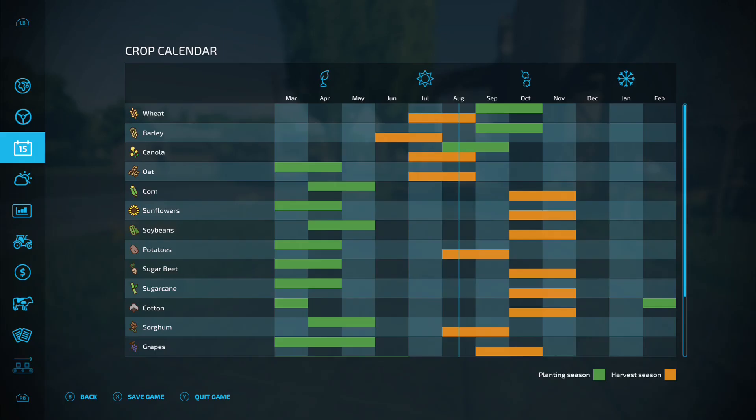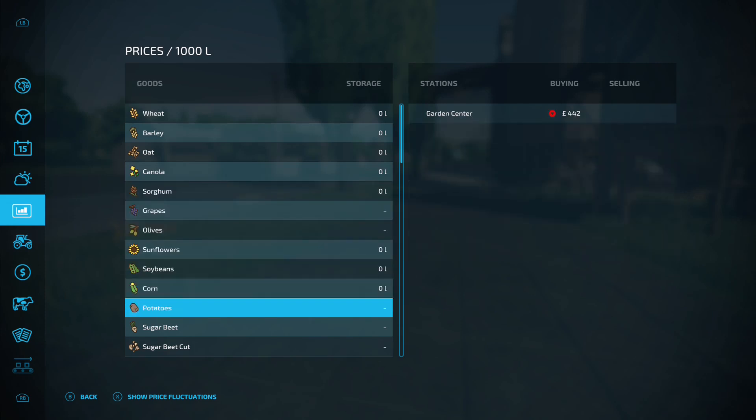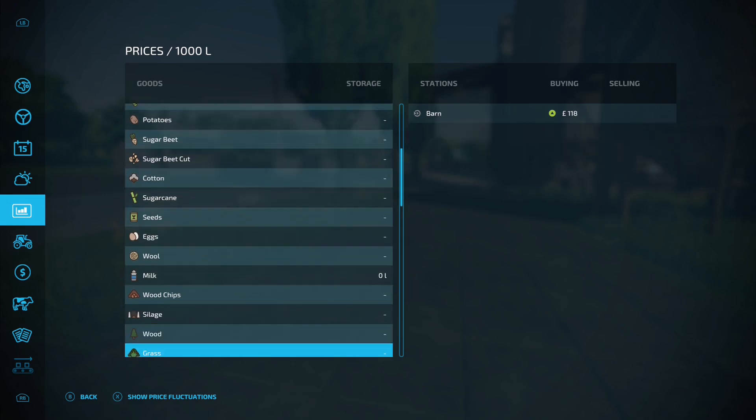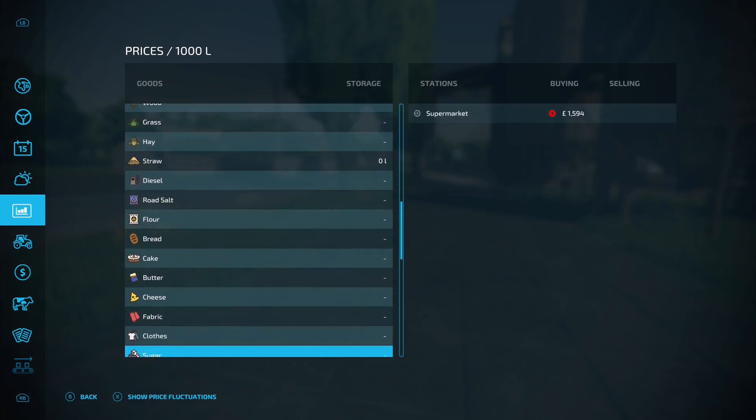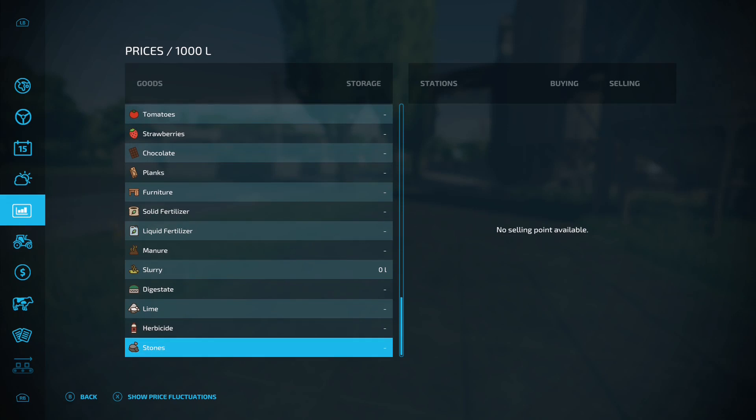Coming down to the shop menu, it's good news - you can sell everything you'd normally sell on a base map, no problem. The only difference is stones: there's no debris crusher on this map, but there's plenty you can place down, so that's not really a problem. If you even have stones turned on, because a lot of people don't - they're pesky things.